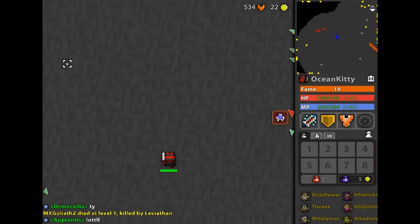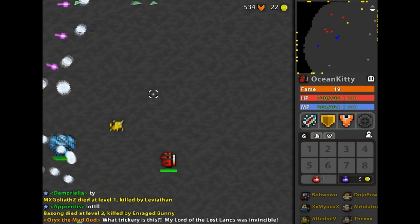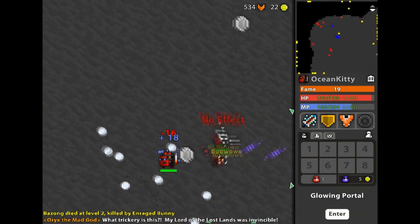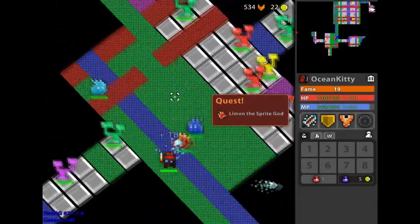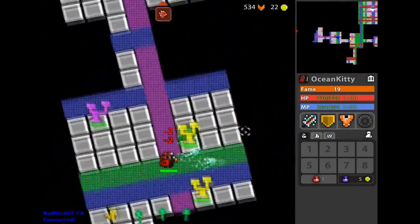You obviously don't want to die, so you might think you can just stay in the Godlands and farm potions — but the drop rate for potions is really low now. So find the Sprite God. The Sprite God drops the Sprite World, which is going to be one of the easiest things you'll ever do if you have a Paladin or a Knight.